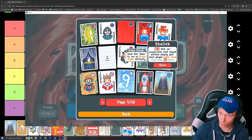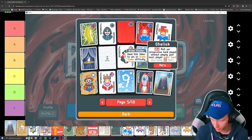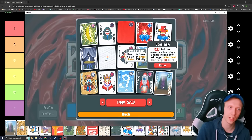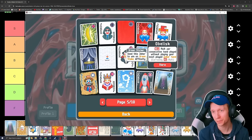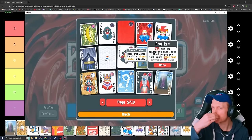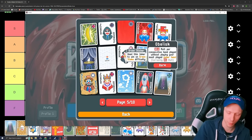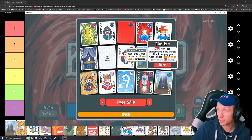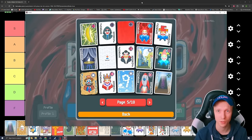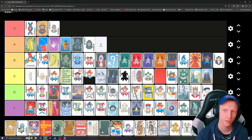Obelisk — times 0.2 multiplier per consecutive hand played without playing your most played poker hand. So let's say you've played 10 flushes — you just never play a flush again and try to play 10 of every single other hand to scale it up. It's rough. I think it actually has some pretty big potential, but it's such a tough one to use. You would need to have a lot of other things pushing you forward in order to build up Obelisk. It's a rare, so you're just not going to run into it often. I think I avoid Obelisk pretty often but give it a low C.